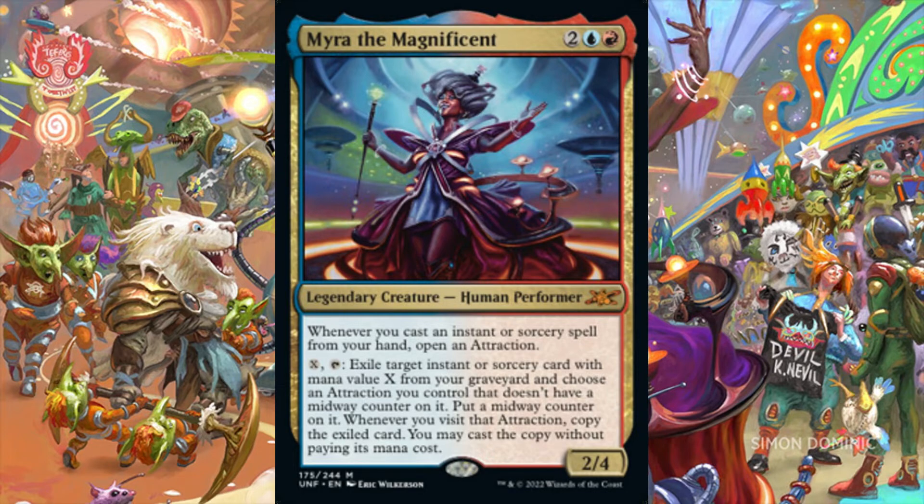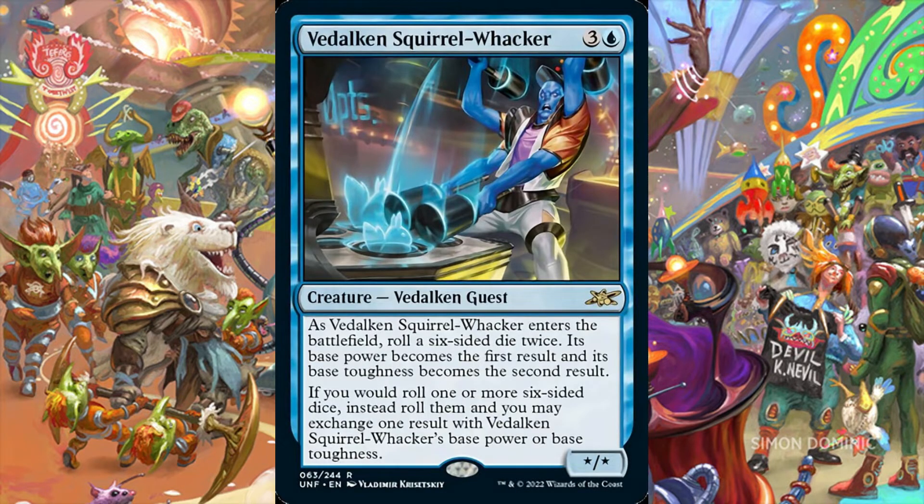The Dolkin Squirrel Whacker is a Dolkin Guest for 3 and 1 blue mana. When it enters the battlefield, we roll a 6-sided die twice. Its base power becomes the result of the first die roll, and its base toughness becomes the result of the second die roll. If we were to roll one or more 6-sided dice, instead we roll them and may exchange one result with the Dolkin Squirrel Whacker's base power or base toughness. The value of this card is tied to its presence in a dedicated dice-rolling build. Outside of this archetype, its value plummets. Its best fit is in a dedicated dice-rolling deck as a means to manipulate the results of our 6-sided dice rolls.